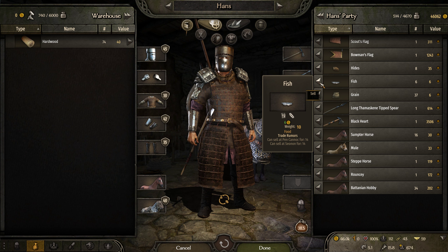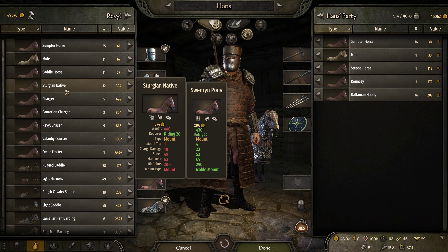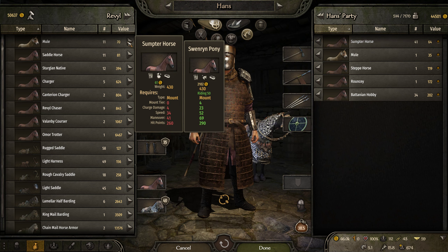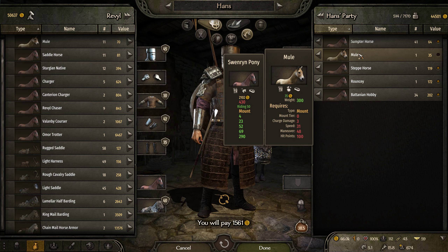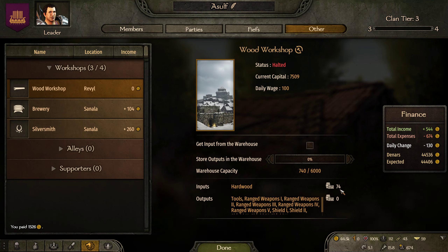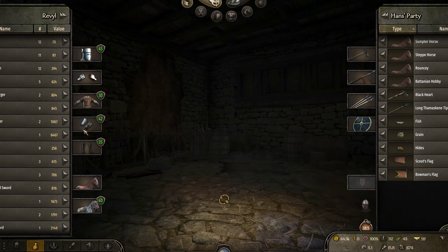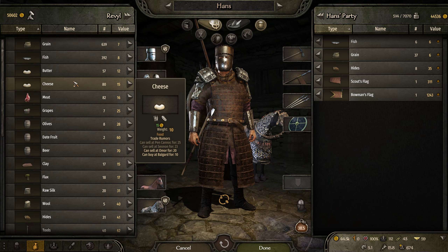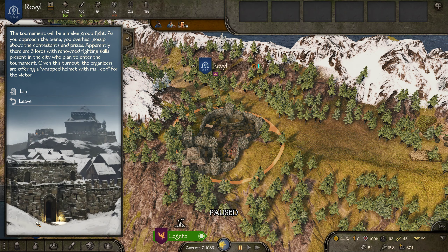Now we're going to enter the warehouse and drop off this wood. We're going to check if they have any horses here. I'm going to take all 25 Sumter horses, and I'm going to sell the mule — I just don't like mules. We're going to see what's up with this tournament. I want to tell Revel to draw 75 from the warehouse — click 'Get input from warehouse' and see if that actually starts running. While I'm here, let's see if there's any wood on the market. None whatsoever — so that is why it was halted, there's no wood here.